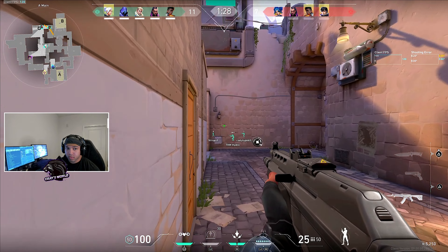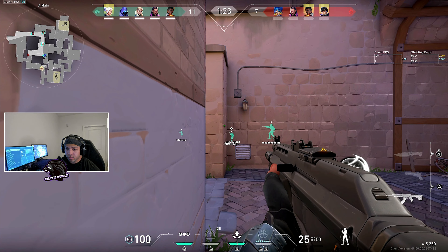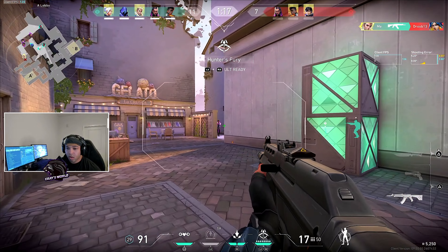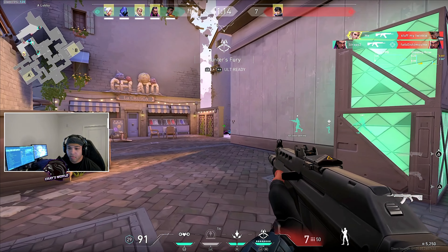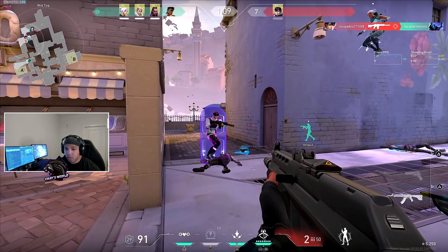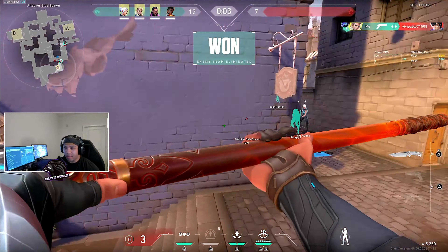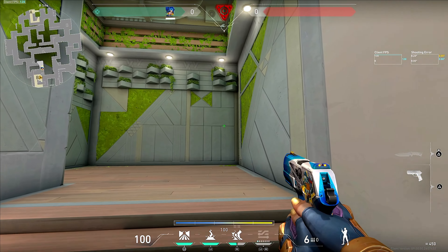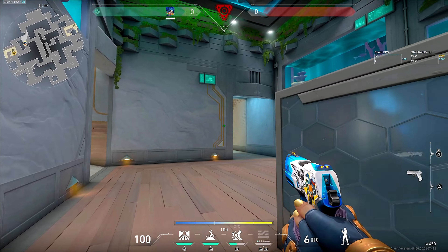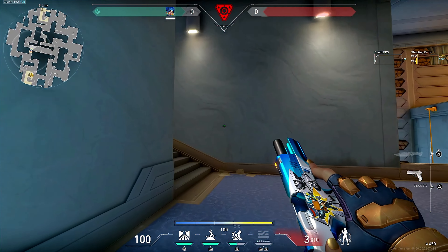A few things will make crosshair placement even easier. Make sure you have a non-obstructive reticle — you need clear vision. Ensure your reticle is easy to see without obstructing your view, with a contrasting color so you always know where you're aiming. Feel free to experiment with different styles to find what works best for you — try a smaller reticle, a slightly larger one, a dot reticle, or an actual crosshair. Do whatever gives you the utmost precision.